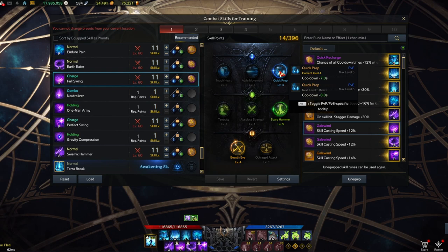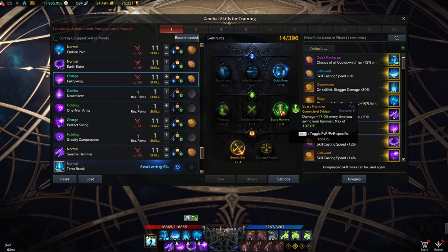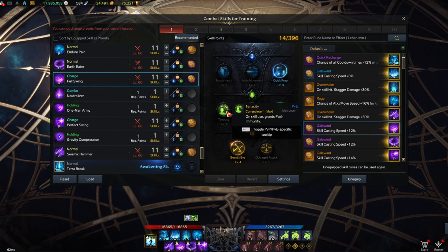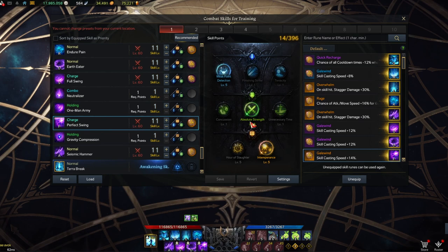Full Swing tripods: Scary Hammer for more damage, more damage, and Gateway for extra casting speed. One important note: we don't use the Tenacity tripod on Full Swing or Perfect Swing because there's actually a way to use both with super armor and push immunity without it — which I'll show you now.